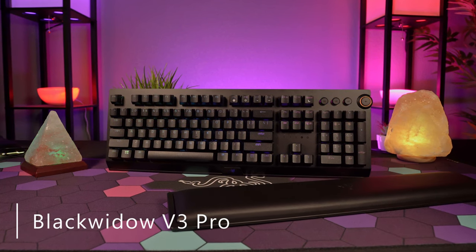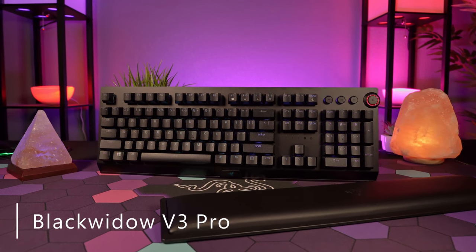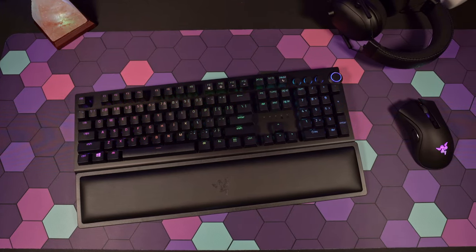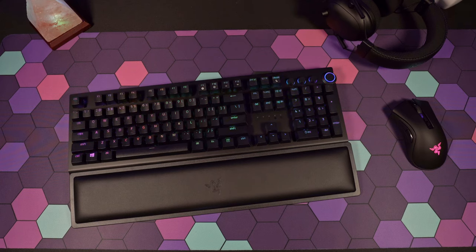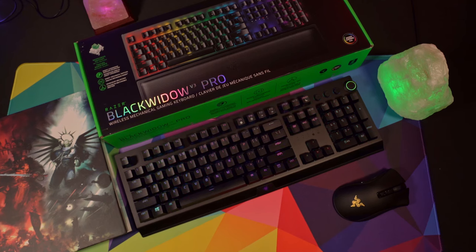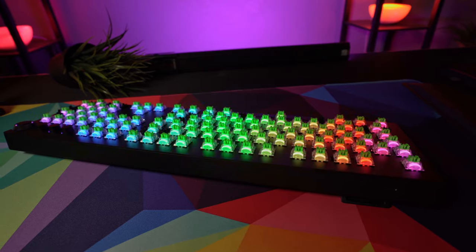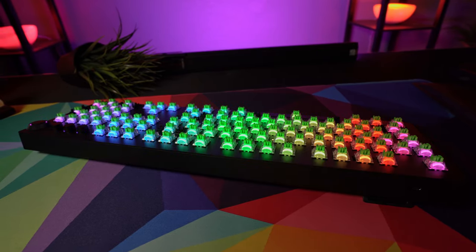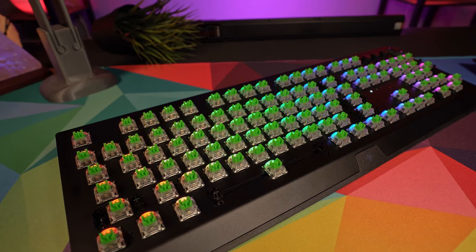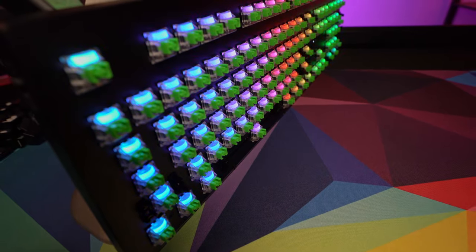Two years later in 2020, Razer released the Black Widow V3 Pro — the first wireless Black Widow keyboard, opening up a new degree of freedom. In addition to being the first wireless Black Widow, the V3 Pro is the first Black Widow to have a standard layout, which makes getting aftermarket keycaps easier if you want to do some more customization. Additionally, Razer changed the switch housing on this board to be clear, which allows for more light to shine through — it allows the light to still broadcast lots of color at lower brightness settings to conserve battery during wireless use, and makes them super bright when plugged in.